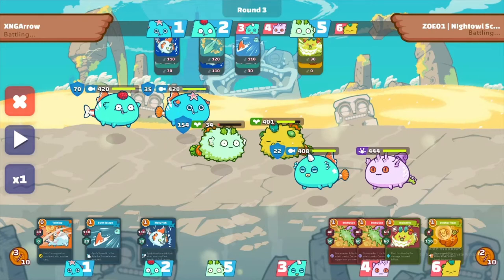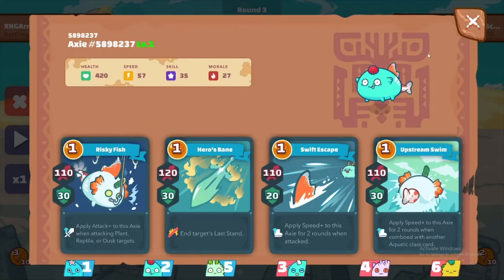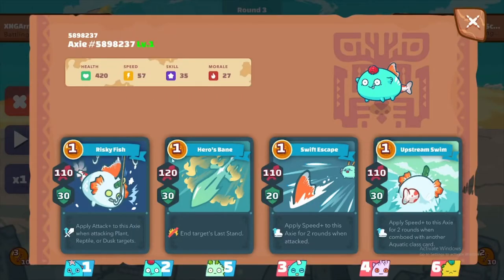If you notice, I started going aggressive. With the Aqua Fish, you need to use the combo Risky Fish with Star Sheregan. Whisky Fish should always be played before you play Star Sheregan. Here I'm doing Tail Slap with Risky Fish. For this one I'm doing Whisky Fish with Harrow Bank. Whisky Fish, when attacking a plant, Red Tile, or Dust target, you gain more damage — your next skill is going to hit more.